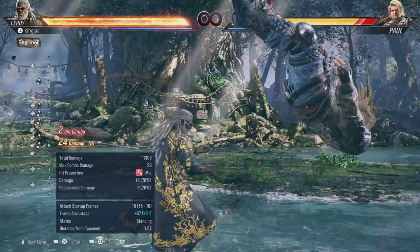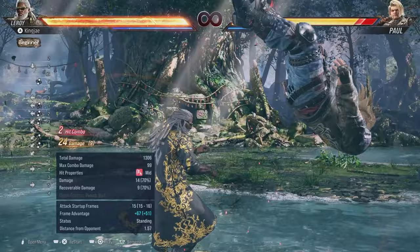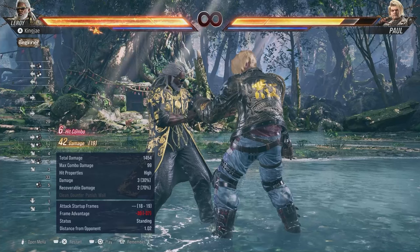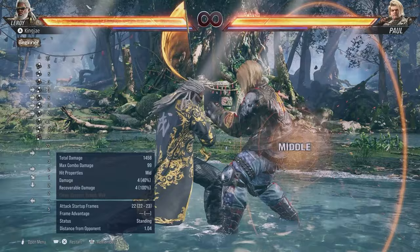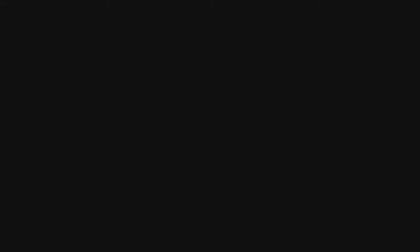Low cane is pretty good — it's 20 frames and you can get a combo from it. Usually I do a micro dash after. On block mid cane is minus 7, but if they're crouching and block it's minus 14. The key thing with low cane is it gets an instant tornado, so you have to figure out your combo quickly.